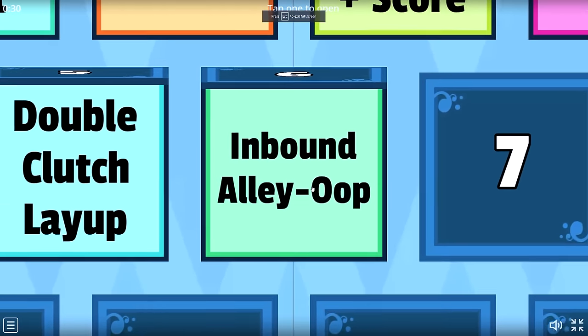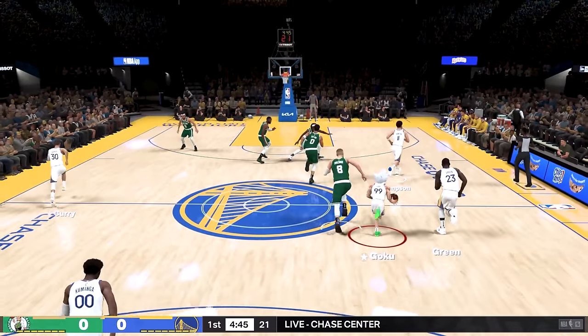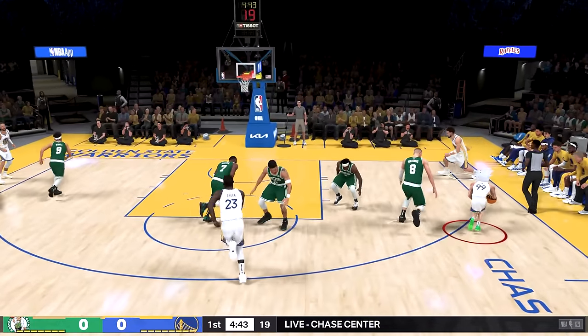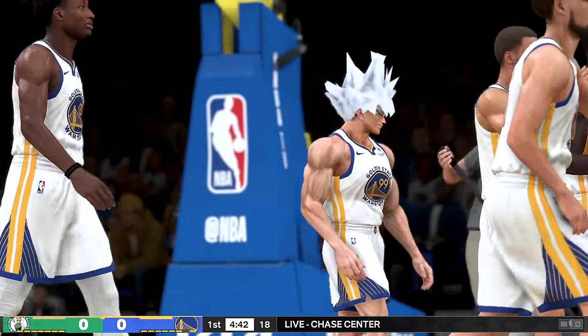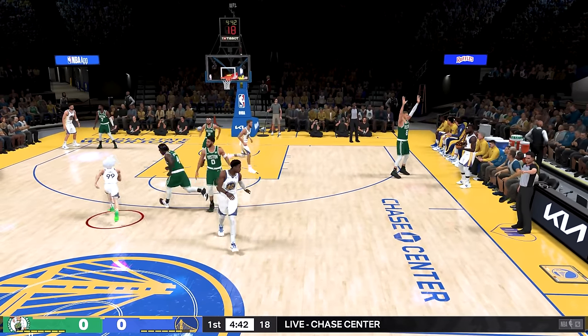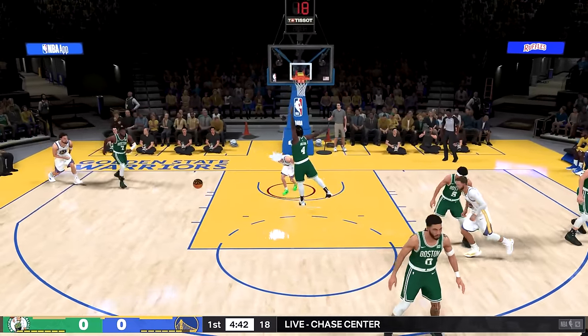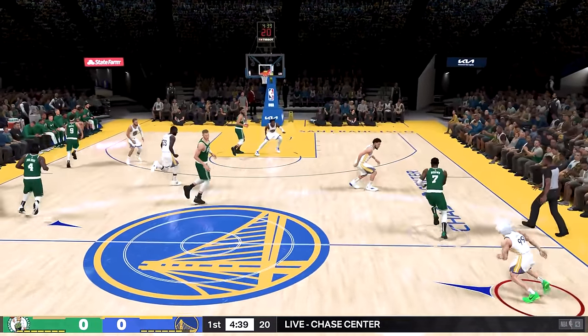And my next challenge is an inbound alley-oop. I've never attempted an inbound alley-oop with a player under five feet tall, so let's see if it's even possible right here. We got to call a timeout. We're going to inbound it and see if he can actually catch this lob. First attempt with Goku — he's super quick. But can we get the inbound alley-oop? I don't think this is going to be possible, guys. Can we get a steal though? Look how quick he's moving.